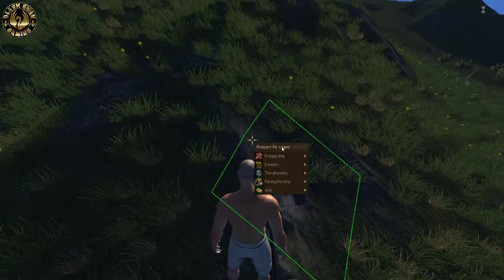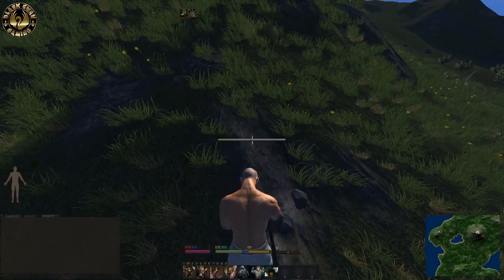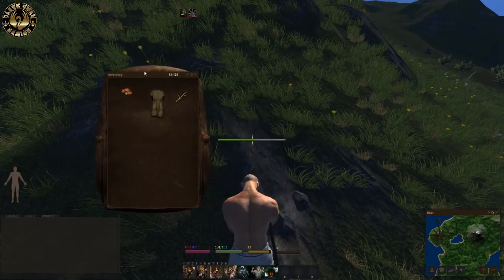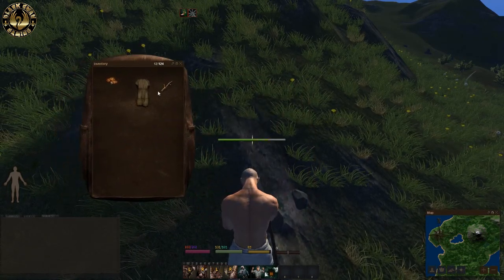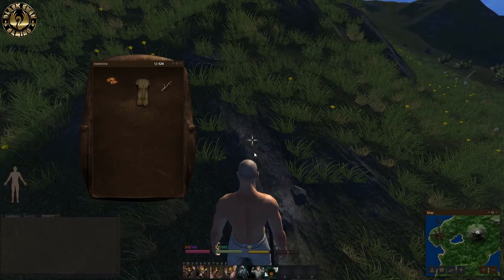Find spots that look like this, go to prospecting and look for flint stone. Not always do you get it guys, so don't give up on it right away. Just find another one — you may have failed to find anything on the first try.